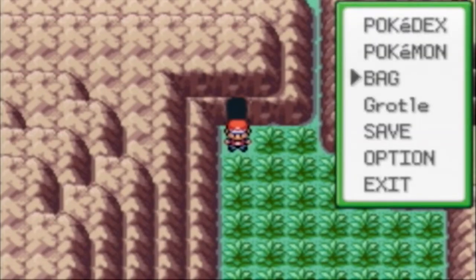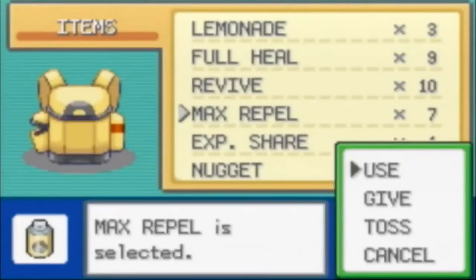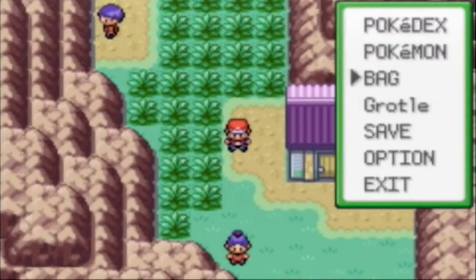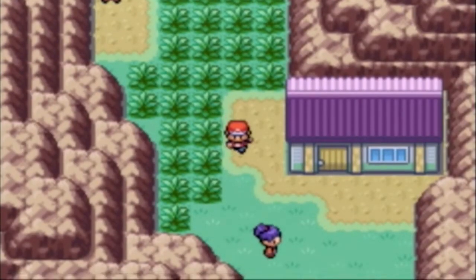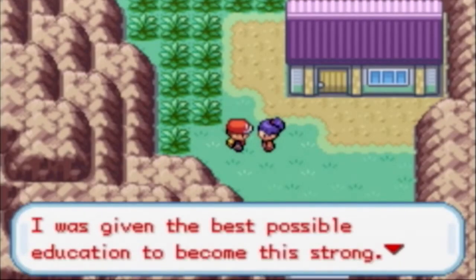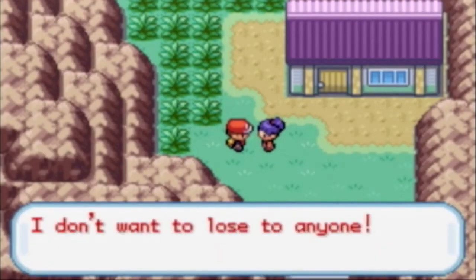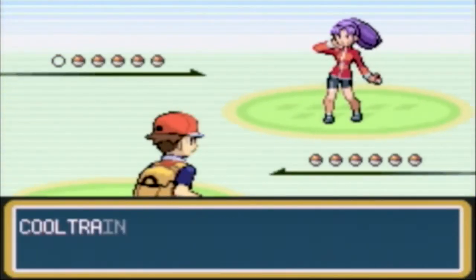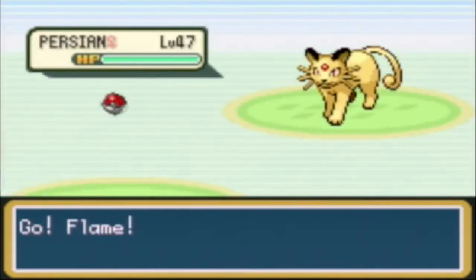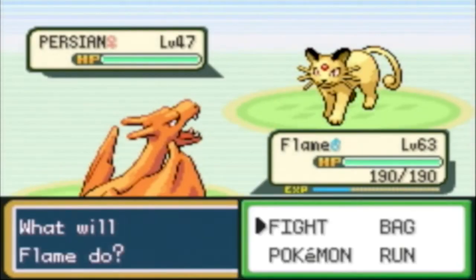So now I'm gonna come back to where I was, south of the civil canyon area. I'll put a Repel on and I'll see you guys there. Okay here we are - I have Flame up front, so we're gonna rock this. Here's a cool trainer, and it's Persian. I'm gonna just use an easy Flamethrower on this thing, so we'll be in good shape.